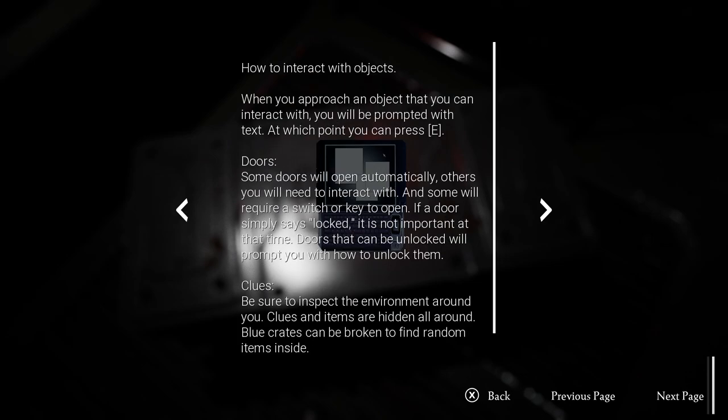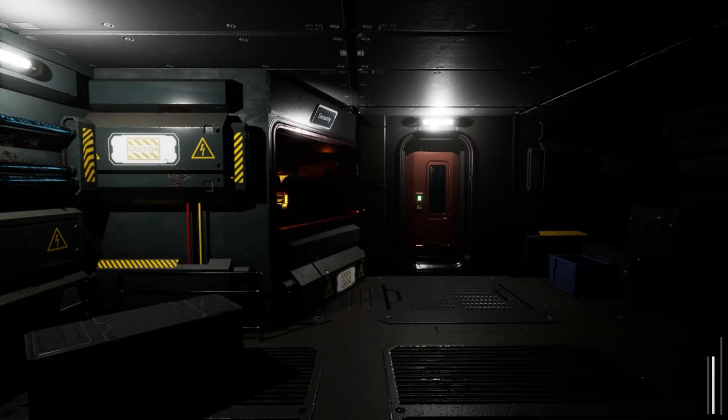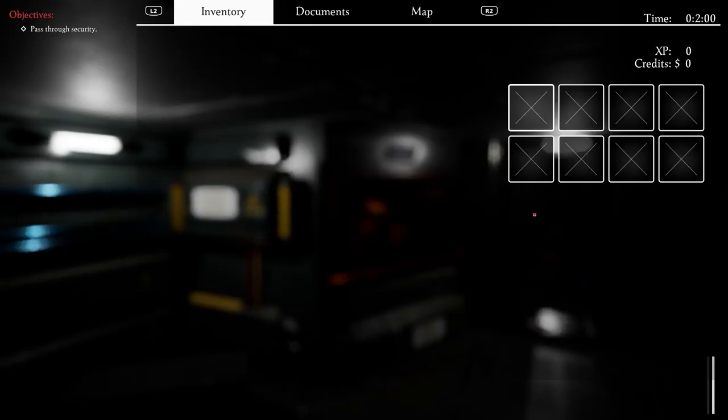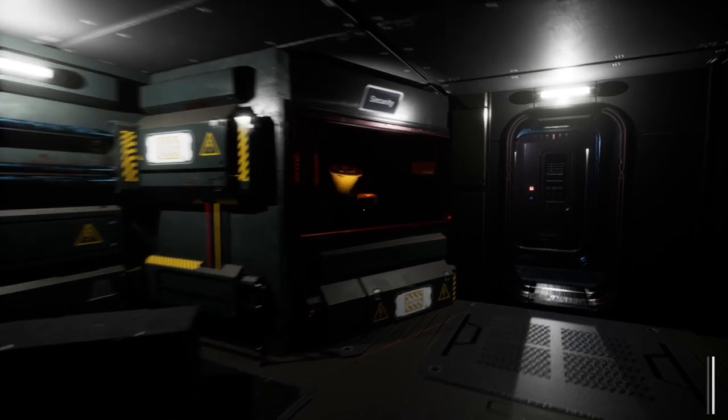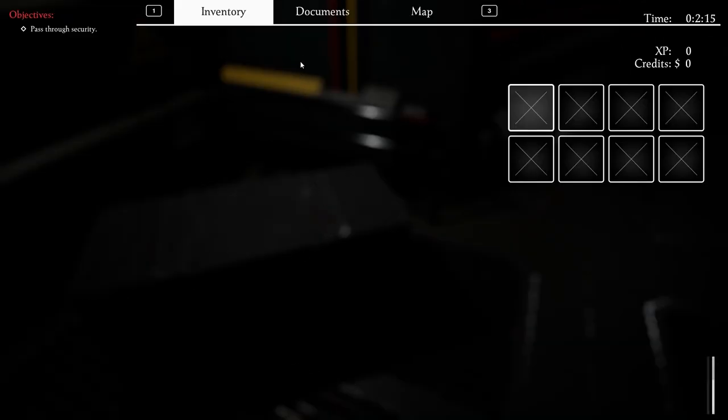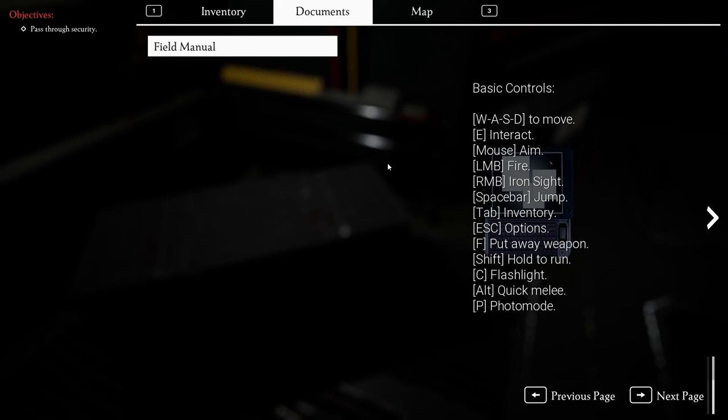Maybe it's just... No, I'm not swapping. Screw you, game. How to interact with objects - blue crates can be broken to find random items inside. Okay, I figured out how to sprint, and crouch, and zoom, and inventory. Not flashlight. Hello, robot friend. I'll just swap to WASD because the game is showing me the controls. WASD to move, E to interact, flashlight is C. It's too much to keep in mind. Oh, we don't have a flashlight yet - okay, that means I can stick to the controller.